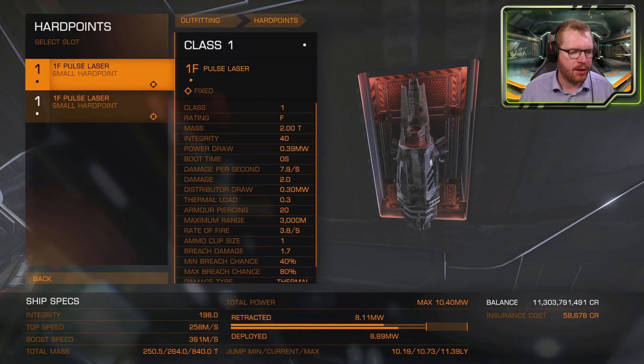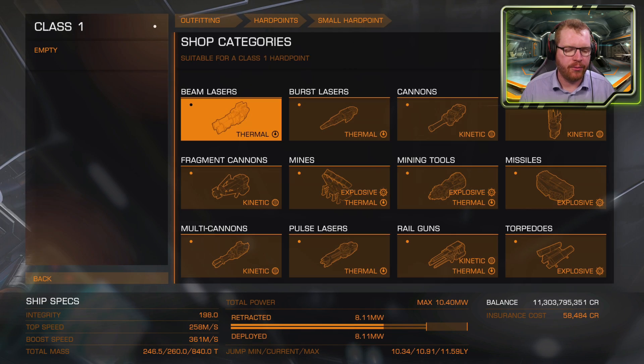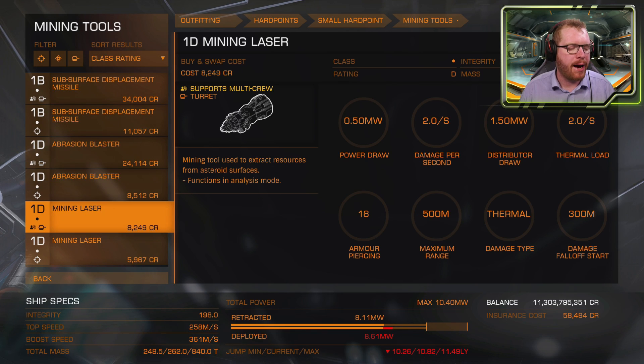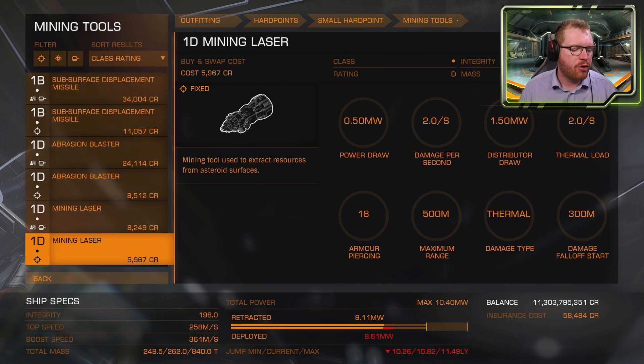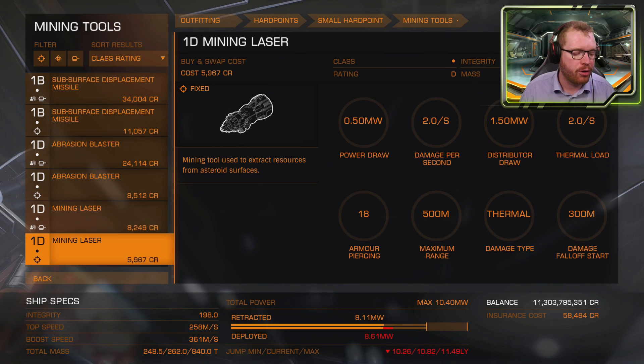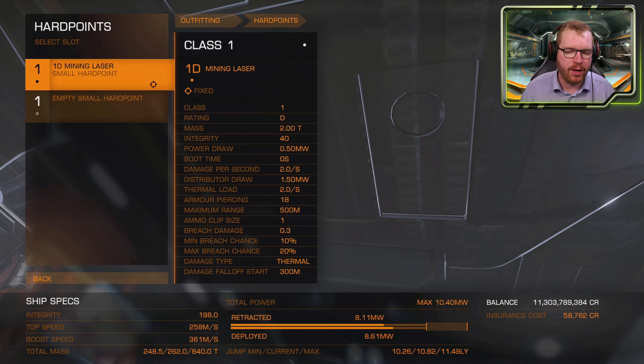In outfitting, head into hard points and sell the two small pulse lasers — we don't need those anymore. We're going to replace them with mining lasers. Go into mining tools; we're looking for mining lasers and we're going to focus on laser mining — it's the easiest to get into and also very profitable. When selecting the right one, look for the icon that shows '1D' with a little crosshair, not the turret icon. That's a fixed weapon, meaning it's not gimballed and you have to aim it manually.